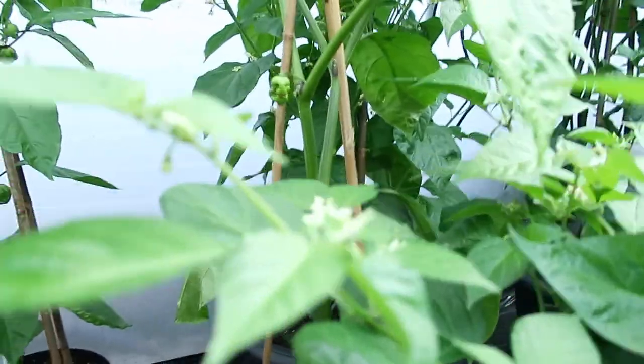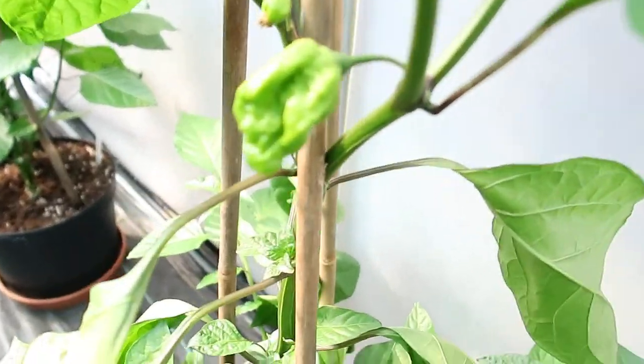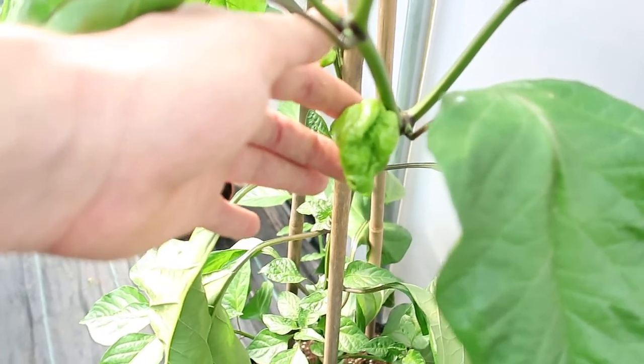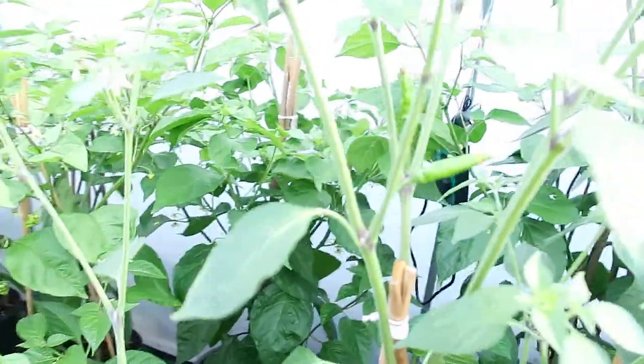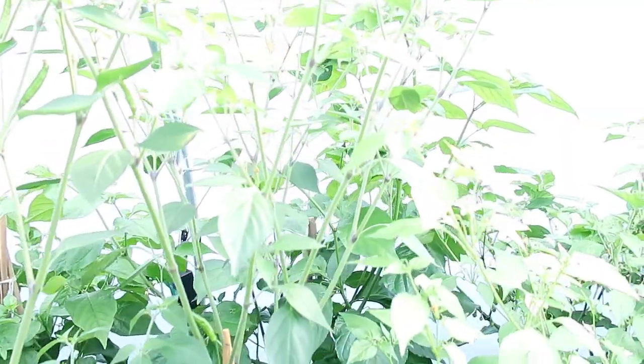BTR Scorpion. Let's move further down the line here — these are Sunrise Scorpions. That should be interesting. Move over here, we've got Ahi Orange. Very hot in here today and humid. We've got a couple of those — Ahi Orange. They should grow quite big actually, and as you can see there are plenty of flowers.